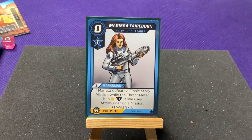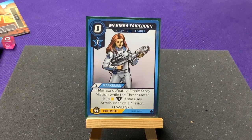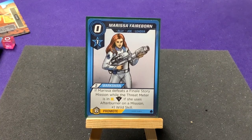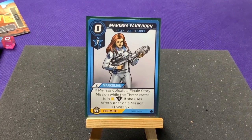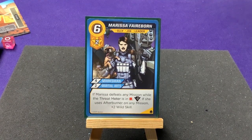Next is Marissa Fairborn, with two marksman and the Ally type. If Marissa defeats the final story mission while the threat meter is in yellow, minus one threat. If she uses Afterburner on a mission, plus one wild skill. She'll be a bit more tricky because she only gains bonuses for final missions and for using Afterburner, which you'll have to include in your deck. Her promoted version gets four marksman and two martial arts: if she defeats any mission while the threat is in red, minus two, and if she uses Afterburner on any mission, plus two wild skill.